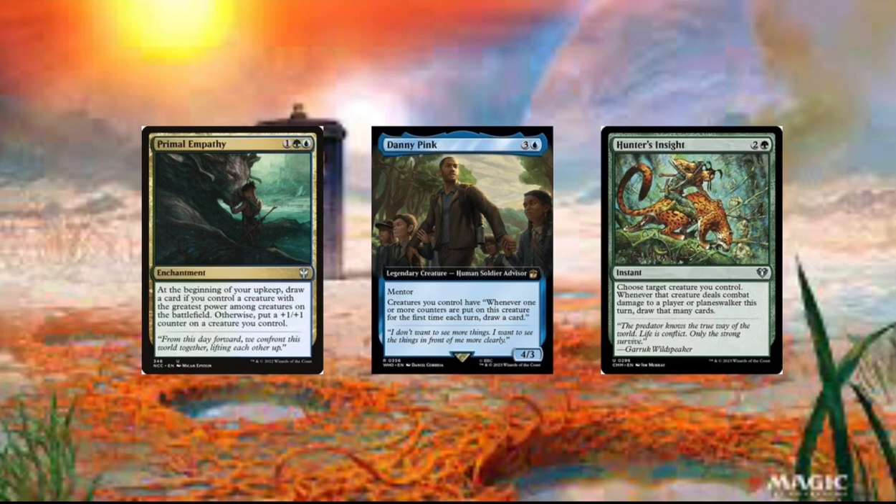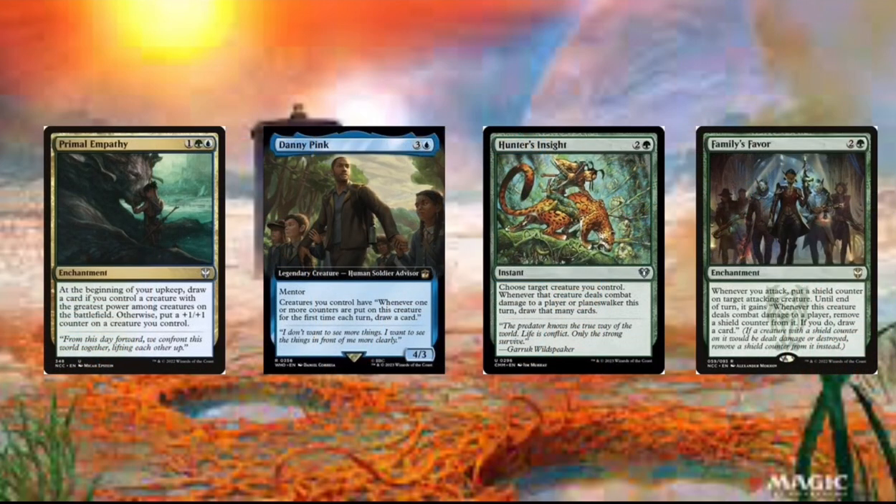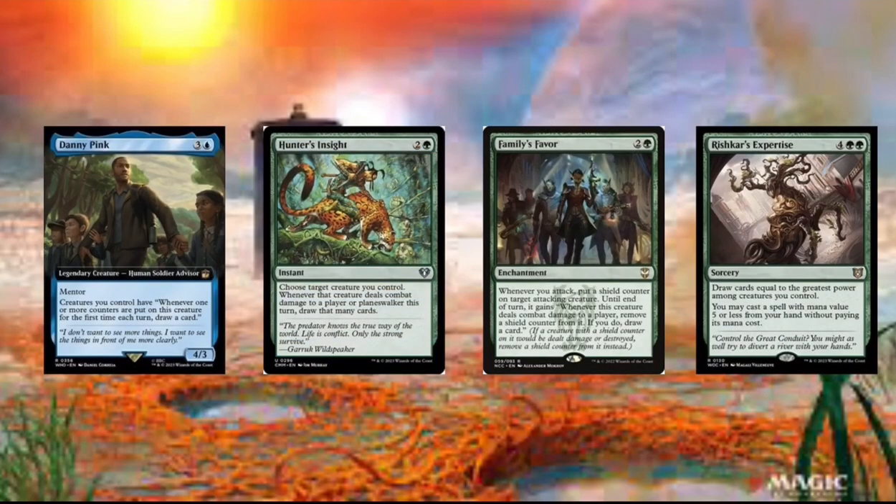Well, 21 is a one-shot kill anyway. Now we got Famine's Favor. This card's just really good at drawing cards when Mii deals combat damage — it just draws cards equal to Mii's power, probably, unless you have another creature with the greatest power. And you can also cast a spell with mana value 5 or less from our hand.